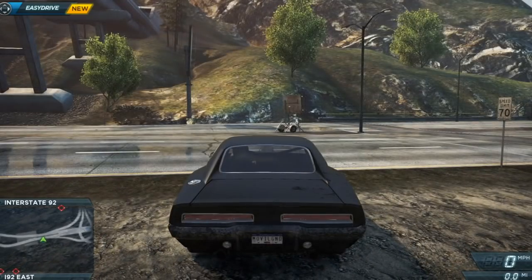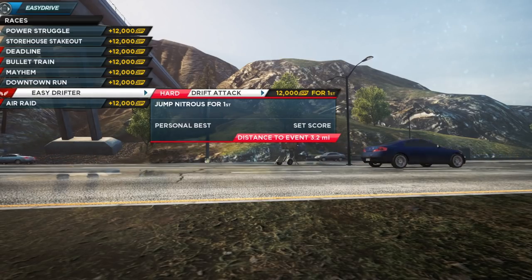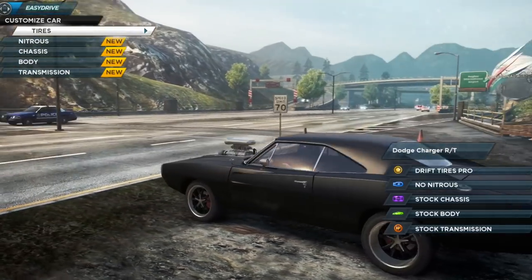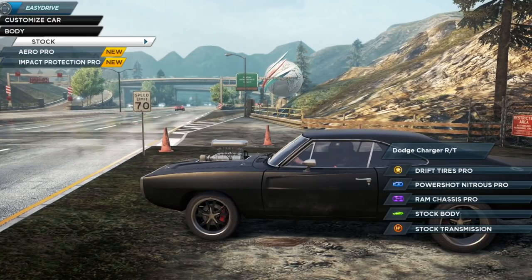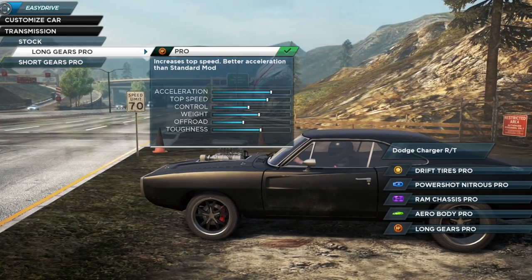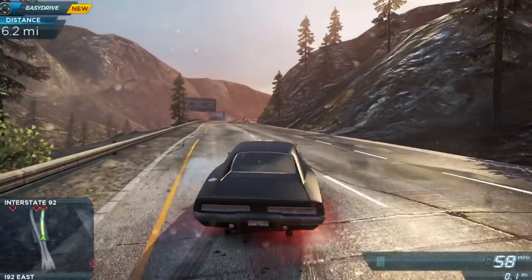Hold on, back it up. It does look like the movie pack has a bunch of different events to actually do. Let's see if we can find one of these races. Air raid, easy drifter — let's take a look. We're going to set destination. For customization: tires, I'll go Drift Pro. Nitrous — Power Shot. Chassis — Reinforced, let's go Ram. Body Aero Pro — improves ability to reach top speed and increases jump distance. Transmission long gears — better acceleration, increases top speed.